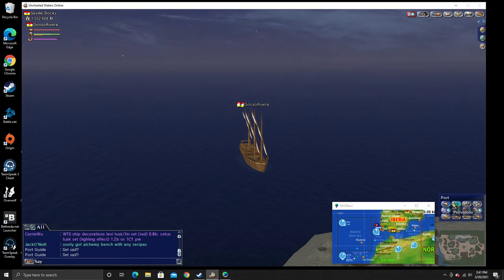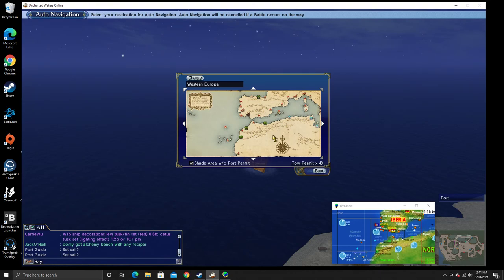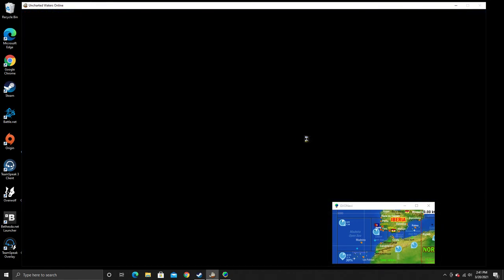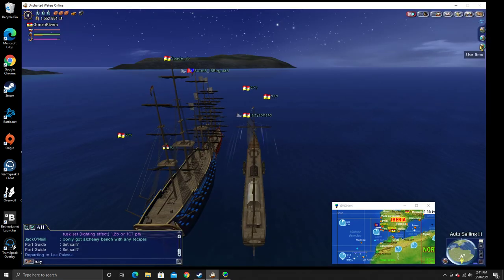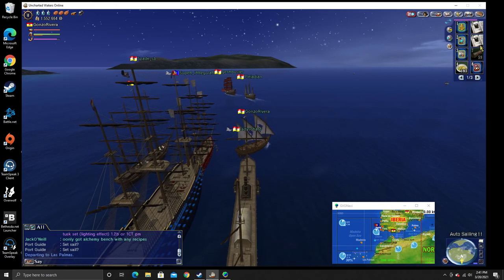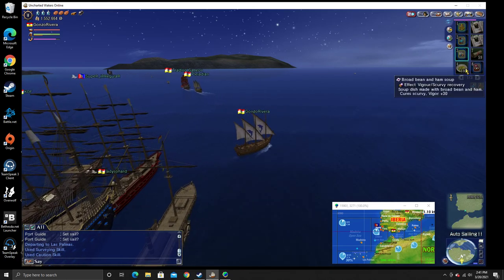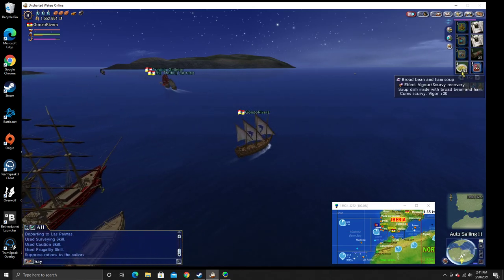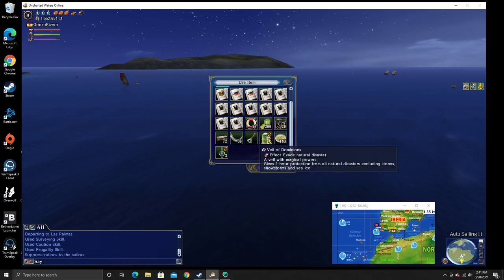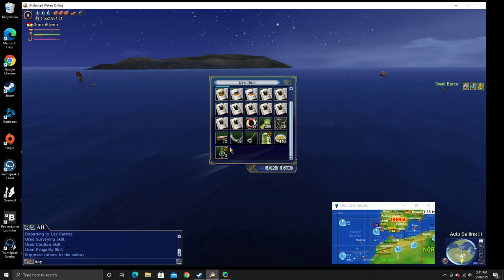So we're going to get ourselves on our boat and go to auto nav — Las Palmas is really close, it's our first stop. Stock up on supplies to protect yourself from battles and other things as well. I do my surveying, my caution, my frugality. I have enough food to go around, repair kits, and something to protect me from storms for an hour — I might use that in the Pacific Ocean, not entirely sure.